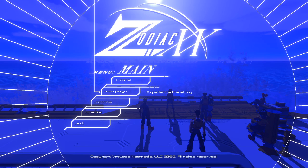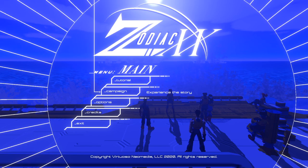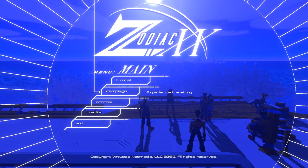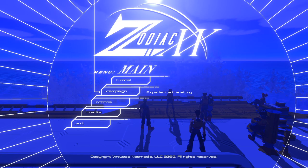This month's second Humble Original is Zodiac XX, an arcade-style flight sim from developer Virtuoso Neomedia. Let me cut to the chase here — Zodiac XX sucks. It's unbelievably bad. From moment zero, when the soundtrack blasts you in the face, it's like the game is just shouting at you to witness me. I already have a headache and I've barely gotten through the menu.